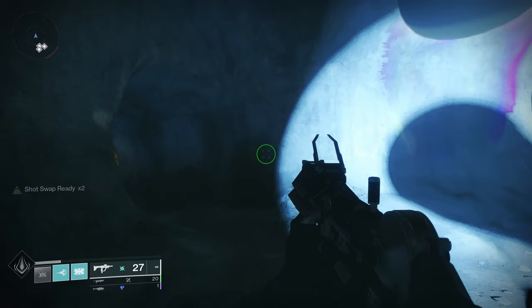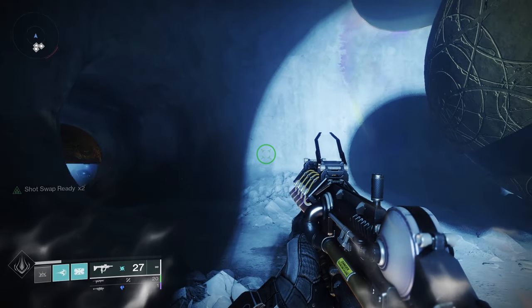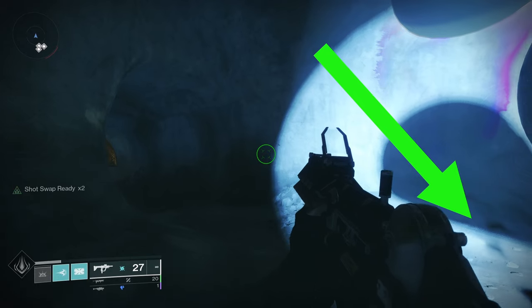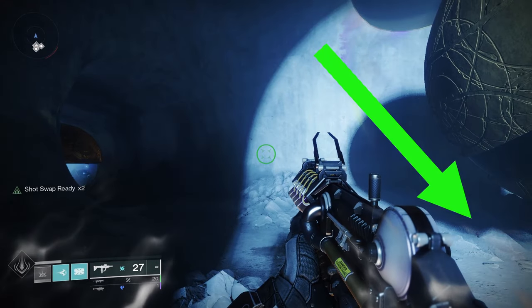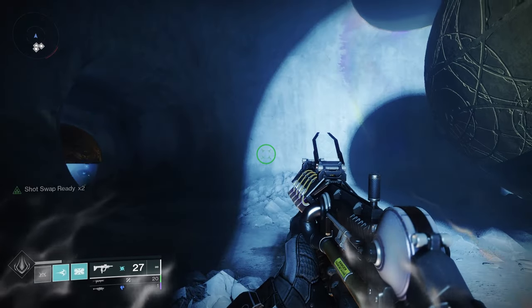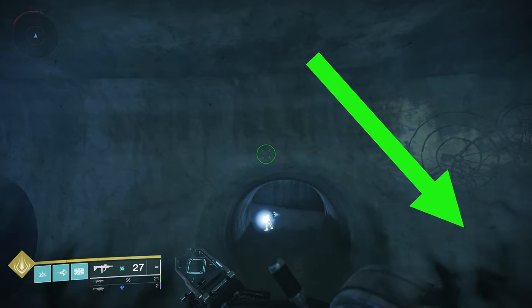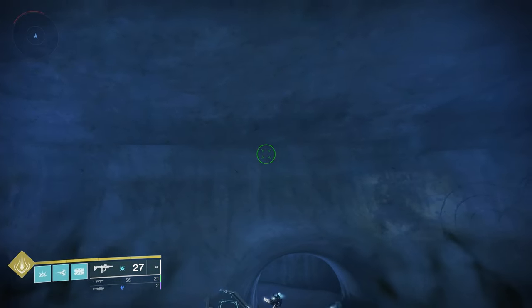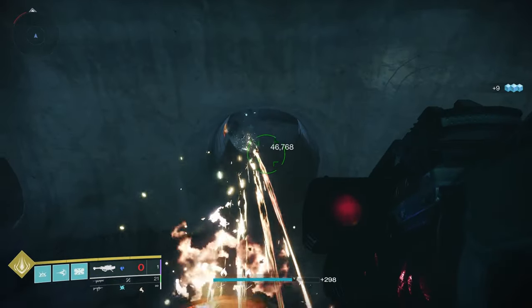So how do you get one versus the other? It all depends on whether you're standing in the darkness, covered in shadow, or exposed in the light. You can tell by the light or dark smoke on the edges of your screen, and there's even a sound cue. If you're standing in the darkness and you can confirm you have dark smoke on your screen, then if you're still in the darkness at the very moment the Taken Knight dies, it will drop dark motes.